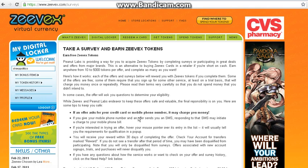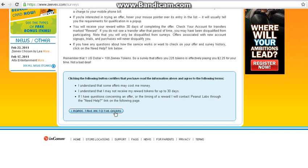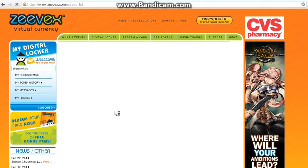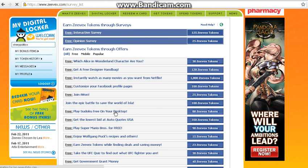After you go to that, it will take you to this page. Click on 'I Agree, Take Me to the Offers' and then they will bring up these little advertisements here. These guys pay one penny per credit, so if it pays 125 credits, that's $1.25 essentially. Then you fill out the little surveys and whatnot, and then they credit your Zevex account.